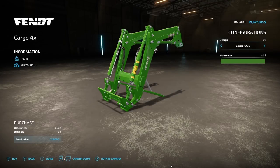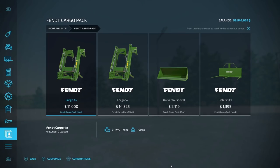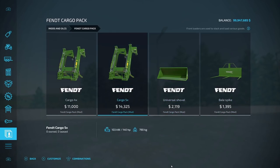From the same creator, Baron Agrar, comes the Fendt Cargo Pack, which actually downloads the tractors as a dependency. It includes the Cargo 4X75, 4X80, and 4X85 at 790 kilograms, requiring 110 horsepower minimum, from $11,000. It also comes with the Universal Shovel holding 1,450 liters with a Bell Spike option. Mixing this with the Fendt Vario Package makes a really good combination.